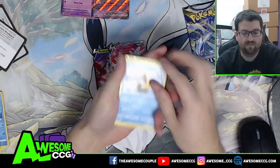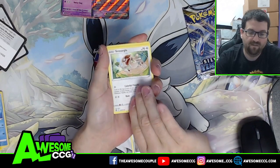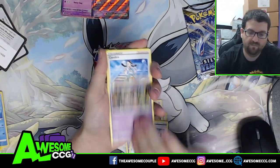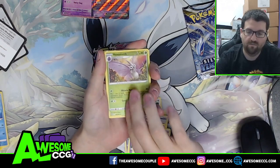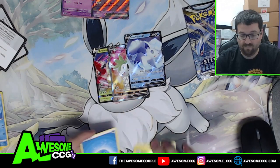The next pack has: Thorough Seed, Smaragal, Esper, Emergency Jelly, Beheeyem, Candice, reverse Venomoth — and an Alolan Vulpix V! That's three for three on my V cards.